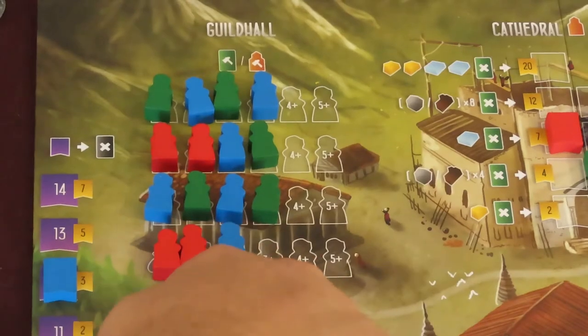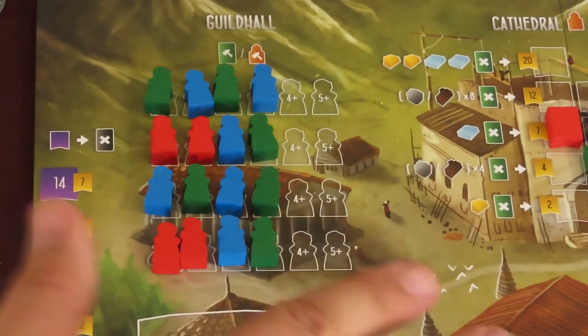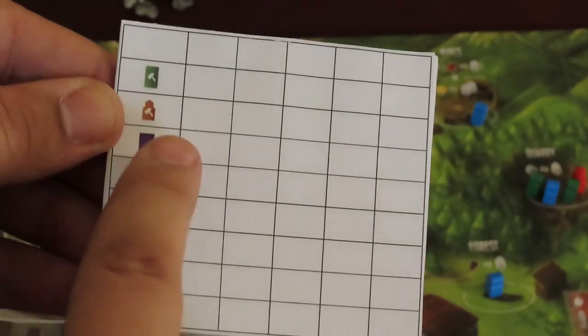The end of the game is triggered once someone places their worker on the guild hall's last possible empty space. That player finishes their turn, and then every player gets 1 final turn. In this final round, players may still build and place workers in the guild hall — just place the workers to the side of it. While a score pad is not included in the box, there's a printable score sheet on the game's Board Game Geek page.